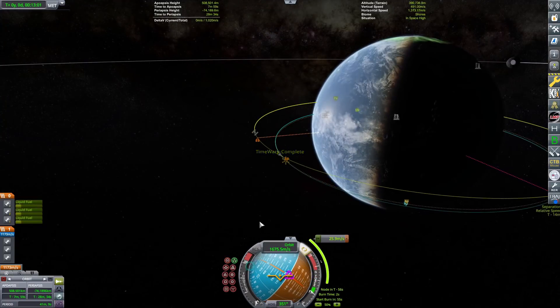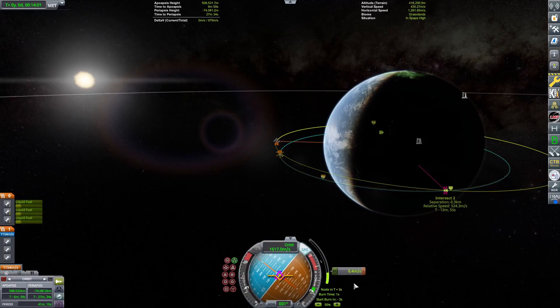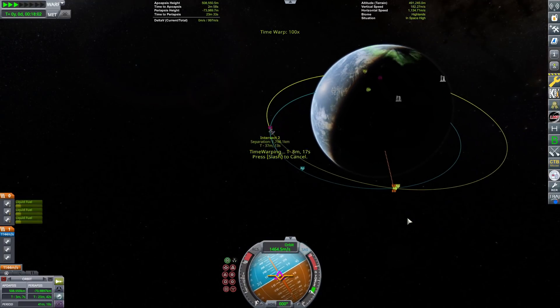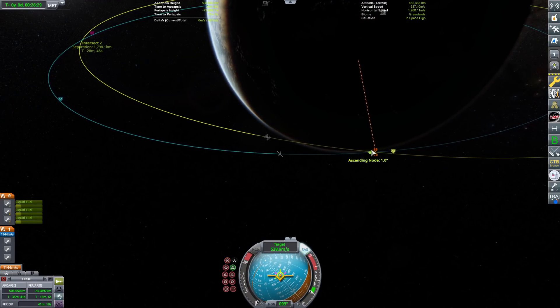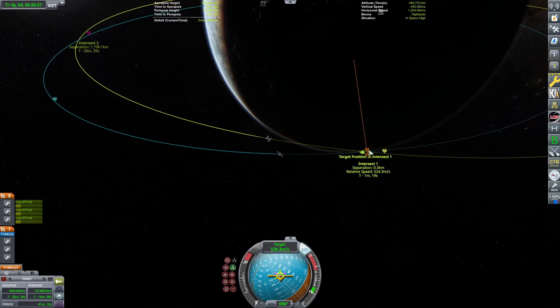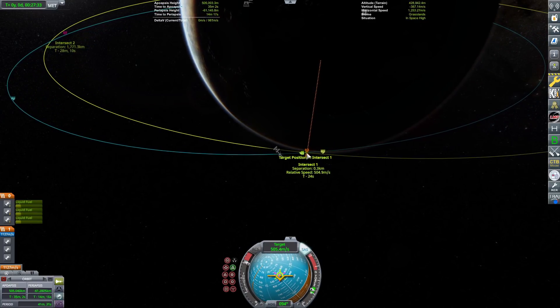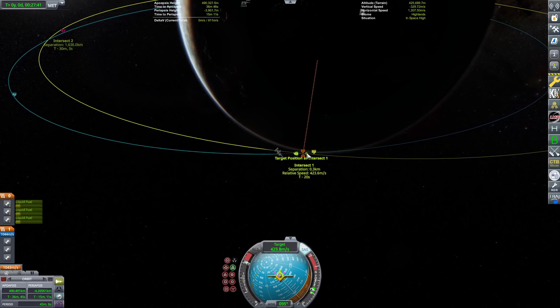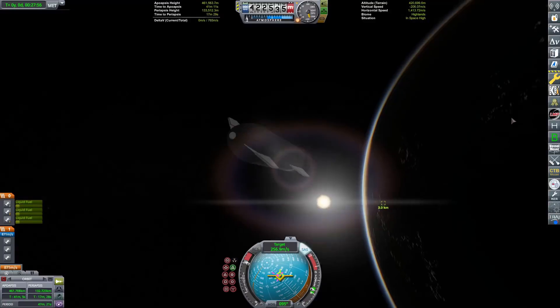Looking good. Doing another burn with the vacuum engines here — just a few-second burn to get ourselves lined up. Then we are going to come in at literally 500 meters per second relative velocity. Quite the burn. Totally realistic how they do it — just coming at half a kilometer per second, full speed ahead towards the station.